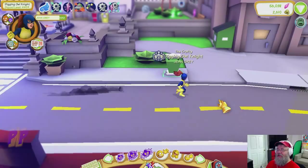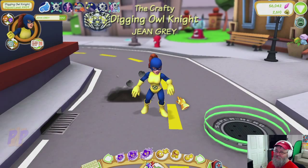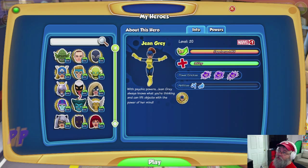Hello everybody, here we are back once again on Superhero Squad Online. Today we're going to be taking out Jean Gray — classic Jean Gray, she's got the ponytail, the gold and the blue. I like the look, it's very retro. Let's go take a look at her stats.